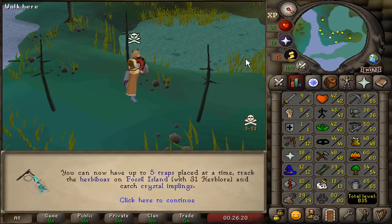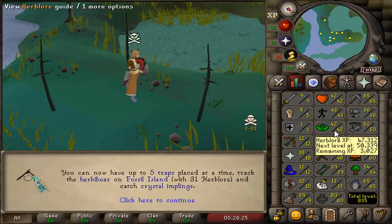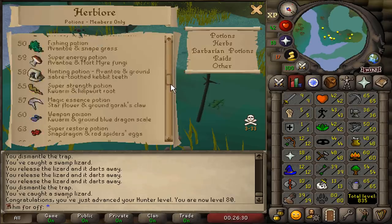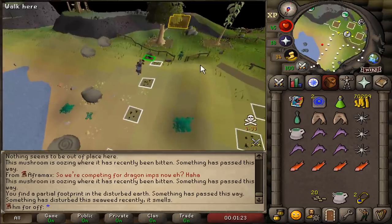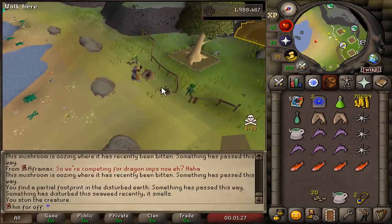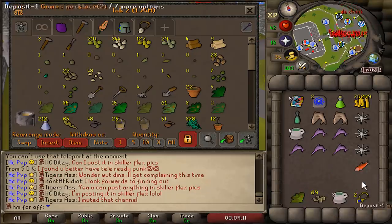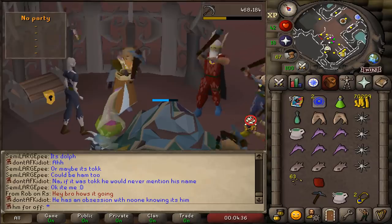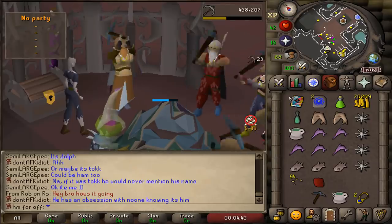I've waited such a long time. Now I can actually boost to catch Dragon Implings. All I need is 53 Herblore to make Hunter Potions. Currently the best way for me to obtain herbs for Herblore is by training Hunter and doing Herbibor. The next 30 minutes AFKing this shooting star will be my best 30 minutes this week.